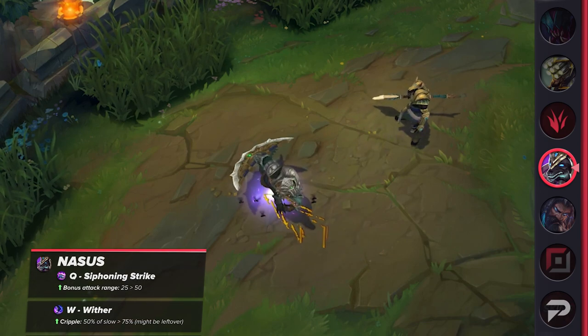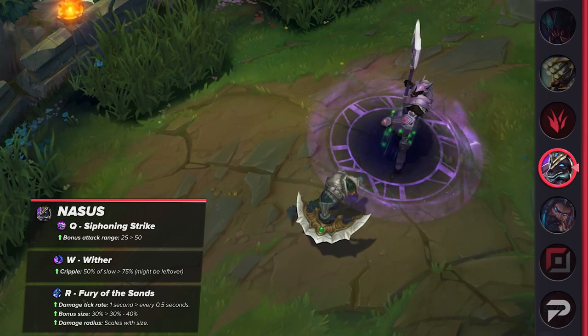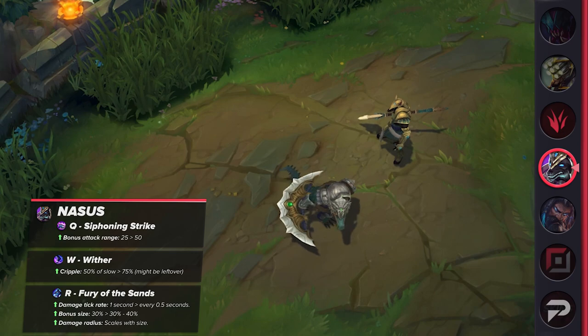His W's attack speed cripple will now be increased. His ultimate's tick rate and size increase are being raised as well. That latter buff is included because his ultimate's damage radius will also scale with his size. Be on the lookout for him next patch, as with this many buffs he's likely going to find some newfound strength and increased win rates.